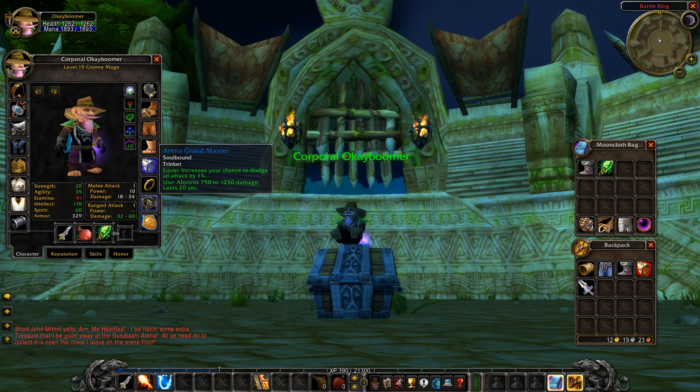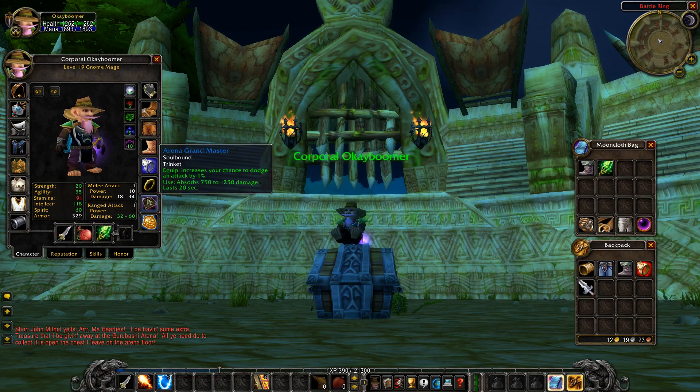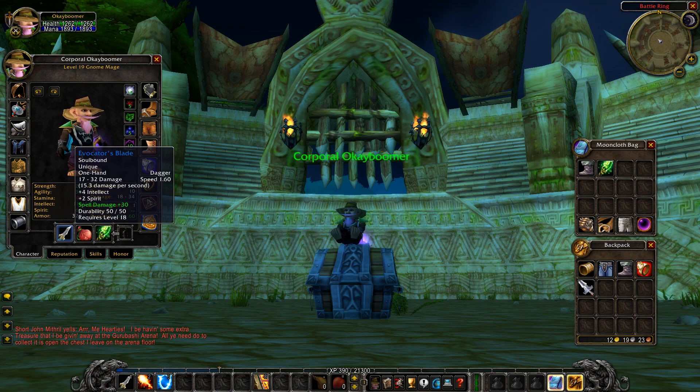For trinkets: your main choices are the Insignia of the Alliance or Horde, and the Arena Grand Master. If you can't obtain the AGM yet, go for the Minor Recombobulator — that's an engineering trinket. You should be able to craft it while going for your engineering goggles. The Green Tinted Goggles with the Libram enchant serve as your head replacement until you get the Lucky Fishing Hat.